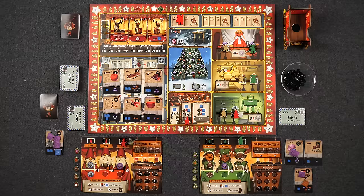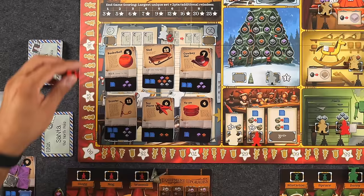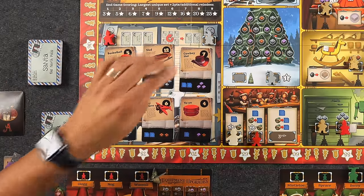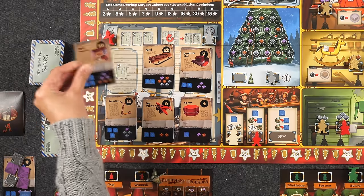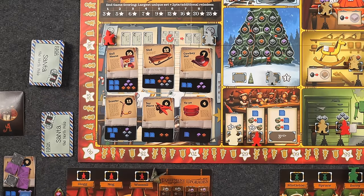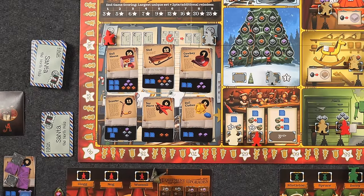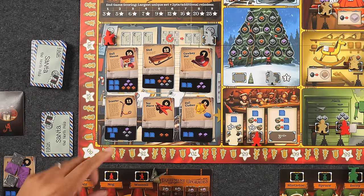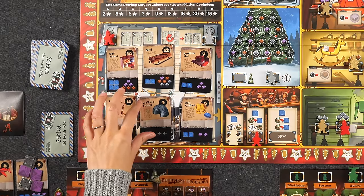Monique goes to the coal mine, scoring one point for her mining tools upgrade and refilling. Naveen sends Glog to the reindeer stable, spending three coal with his one-coal discount, taking Comet — getting one assembly token — which he uses to finally complete his jack-in-the-box for nine points, moving to 25. Monique, with her final elf, goes to the wood shop spending two coal, takes two wood to complete her paint set, and spends an extra coal for a training token on Spruce — two-points-side up. The paint set scores seven points, bringing Monique to 41. Day Four ends and we move into December 20th.